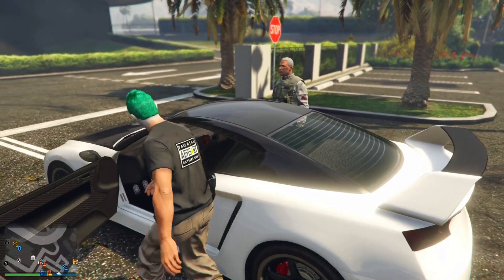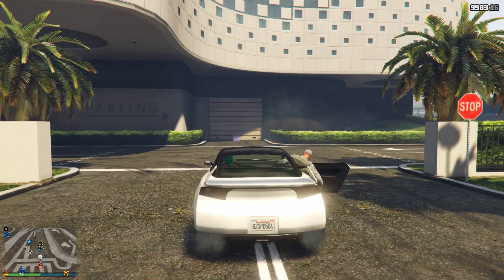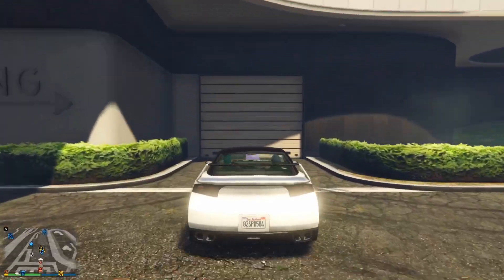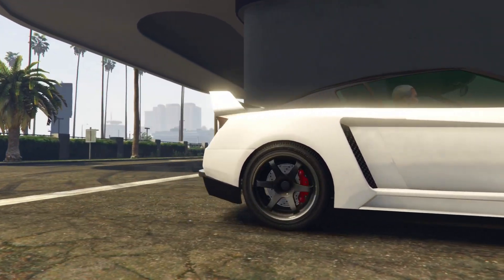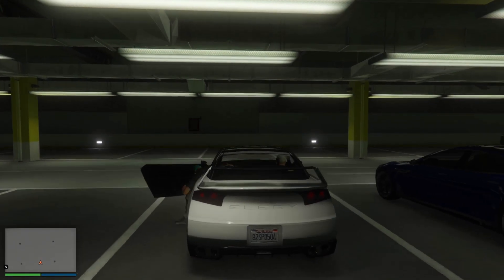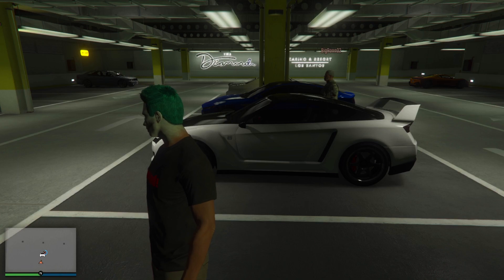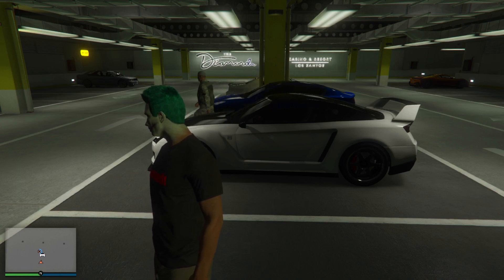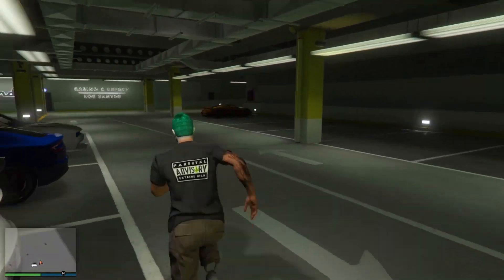We're going to start here at the casino. Jump in and get your friend to jump in the car with you, then drive over to the door and enter the normal parking garage — not the penthouse garage, but the normal one. Take your friend inside, get out of the car, and get your friend to jump into the driver's side. That's all your friend needs to do during this glitch.